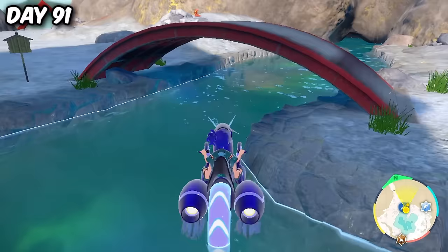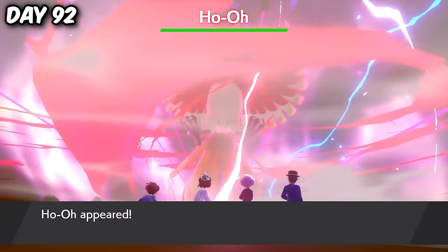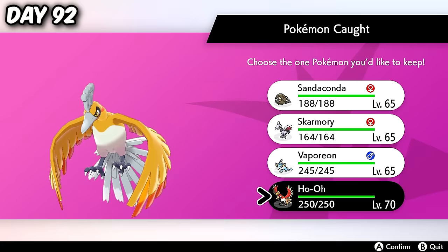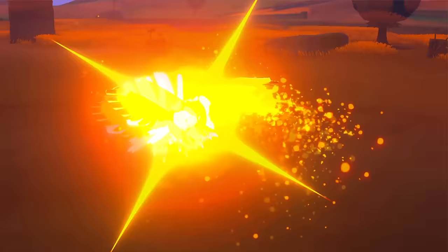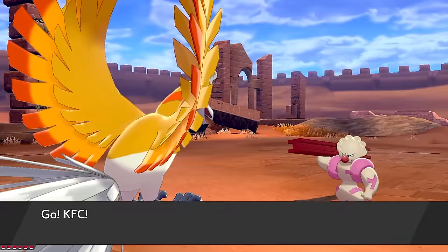We eventually found a Greedent soon after. Day 91 was the day I got super lucky and found a shiny Arrokuda insanely quickly by accidentally bumping into one. And then, after what I'm pretty sure was at least 45 hours of hunting, I finally found my Dynamax Adventure target — the shiny Ho-Oh! 926 raids in, 12 shiny phases later, and we finally got this amazing golden chicken! I named him KFC, and we can finally tick the catch shiny legendary goal off.